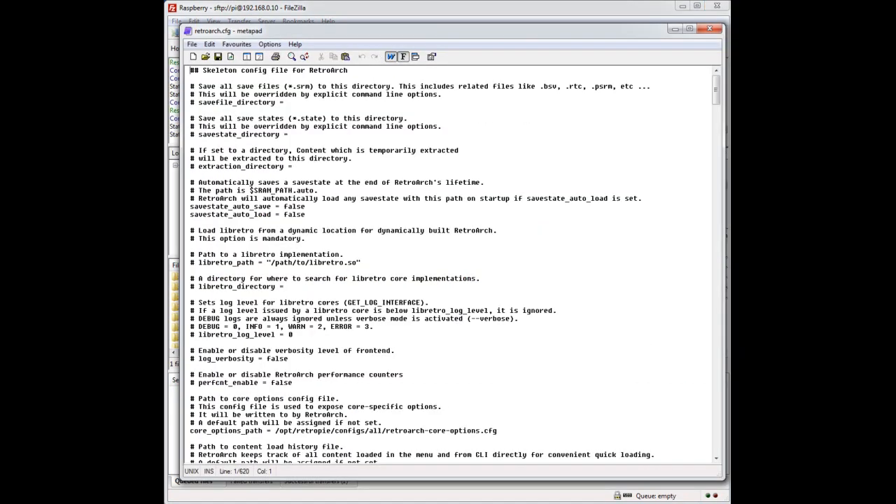Right-click and hit view/edit to open the configuration file. There are a few useful areas here. First, similarly to the SRM save file directory, the .state files have a save state directory setting, so they don't have to be saved in the ROM folder — you can specify where you want your states saved. The second section just below is about how to deal with auto states: setting autosave means when you quit the emulator cleanly it writes a .state file, and setting auto-load to true will automatically load that .state.auto file.